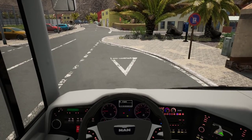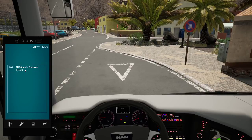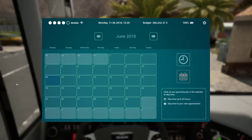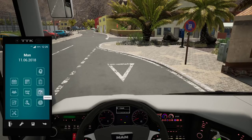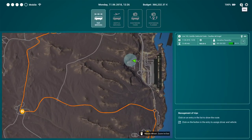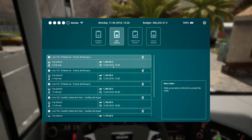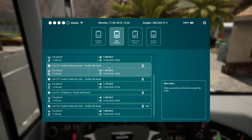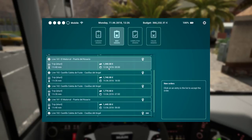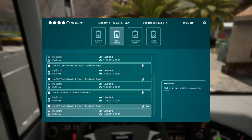So does that mean we're done with the job? El Matural to Puerto del Rosario - yeah, look at that, nothing else. So that means we can look for a new job. New orders - line 101, 102. Everything else is the same actually.